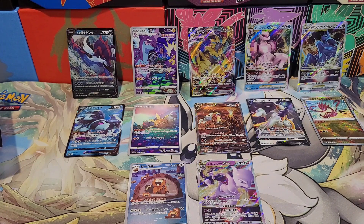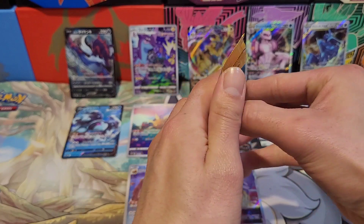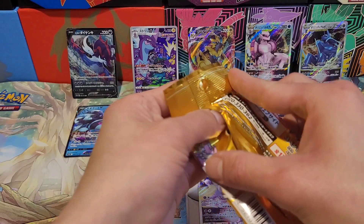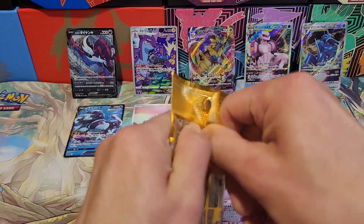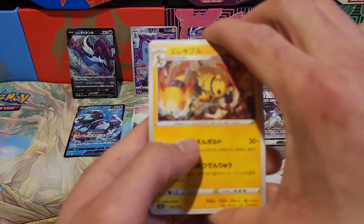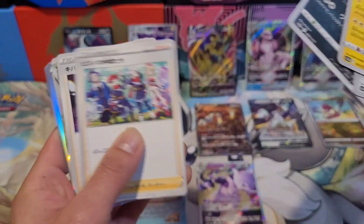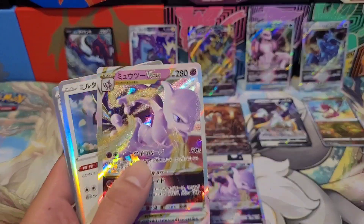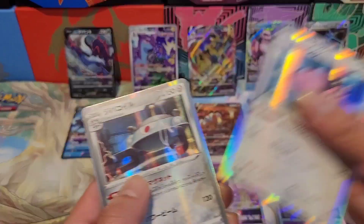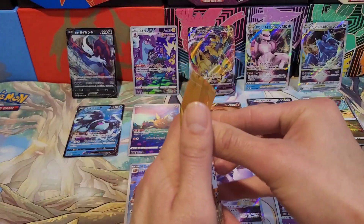Yeah, you can see all that — let's go! Ninth pack — come on, cream of the crop right now. Can we get a god pack? No, we can't. Mighty Yana again with the trainers, another Mewtwo V Star — double double. Thirteen holos out of nine packs!